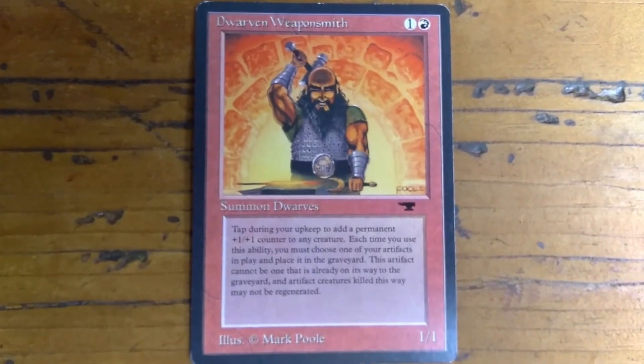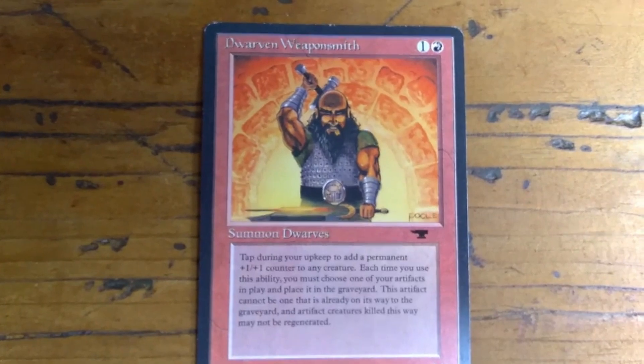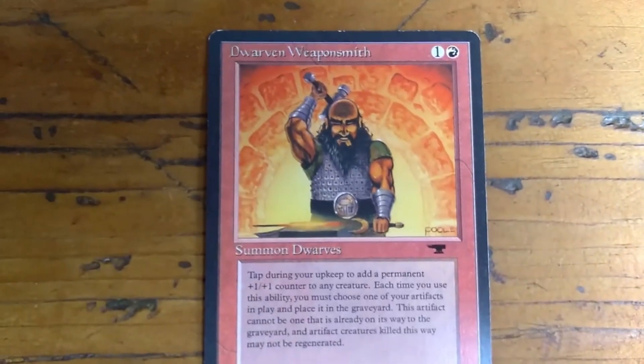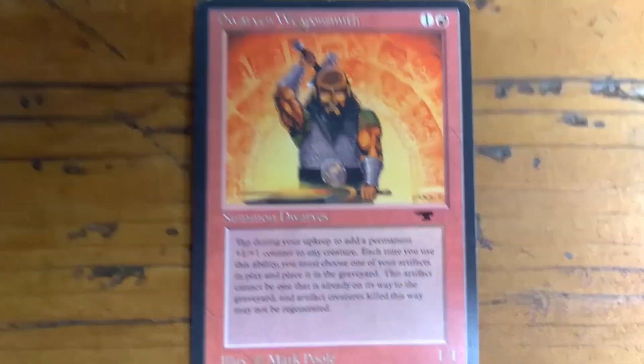It's a 1-1, and it costs 1 colorless and 1 red mana to cast. The art is done by Mark Poole. It's a dwarf — Summon Dwarves.